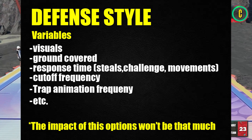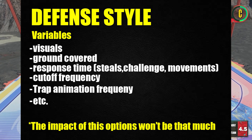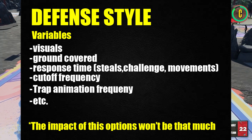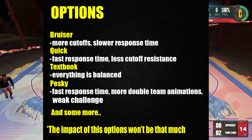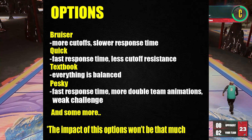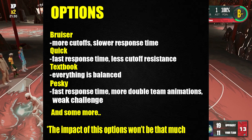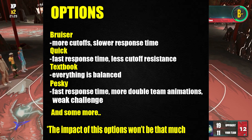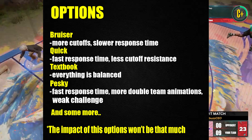All these effects won't be that massive, maybe somewhere the same as badges. So all the options that will be available will have those variables. Like for example, bruiser will attract more cutoffs but the response quickness is not there. You got quick, where the response time of the challenges and the actual movement is really quick, but in terms of the cutoff it's not that strong. You got textbook, where everything is balanced, and all those other possible combinations that you can think of.